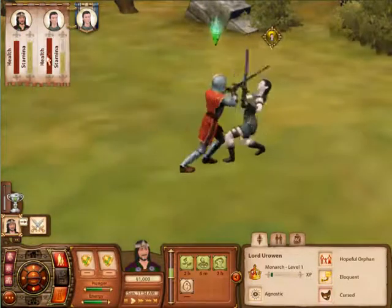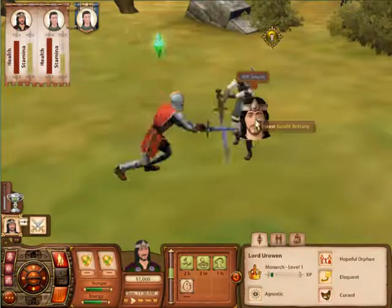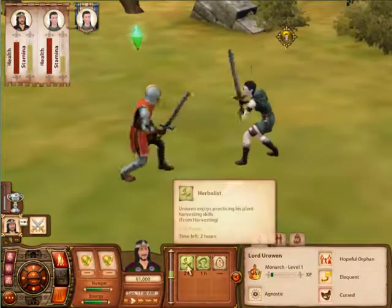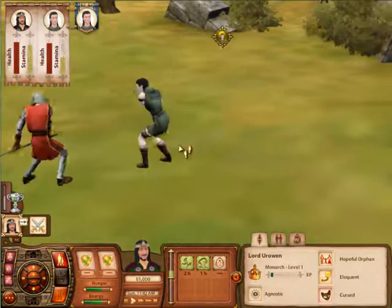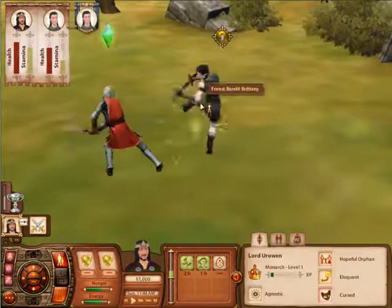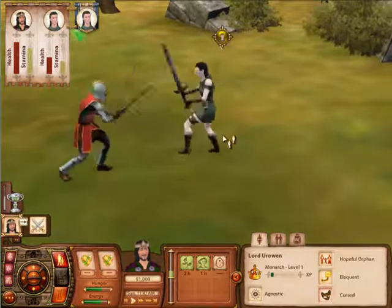As you see over here on the left side is our health and our stamina. It is very difficult to lose this first fight, but that will change. Our hilt smash has to charge before we can use it again. Charged again — keep cutting her leg open.